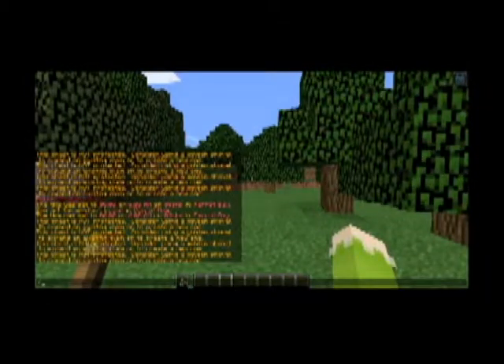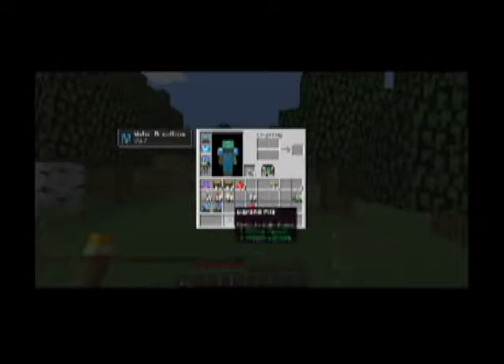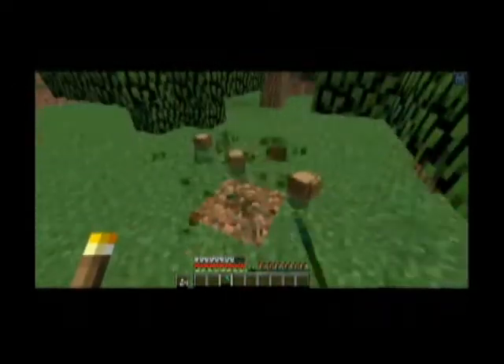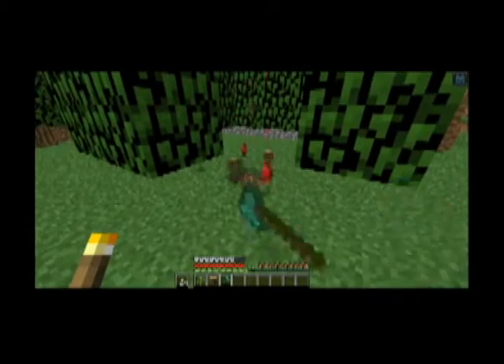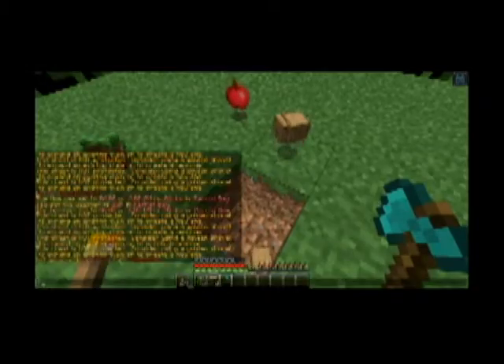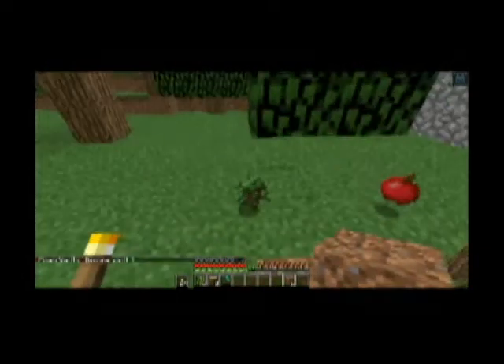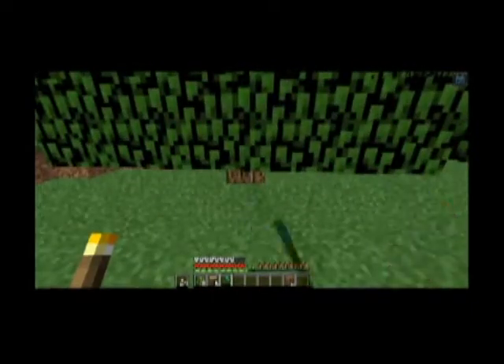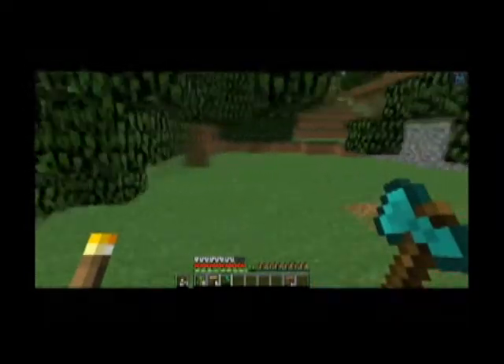Now we're going to be working on the general store, so I'm going to pop back into survival mode and use my axe to cut down these trees so we can get those to auto-chop. Looks like there's a hole in the ground here - let me look at my player vaults for a chunk of dirt. There we go.